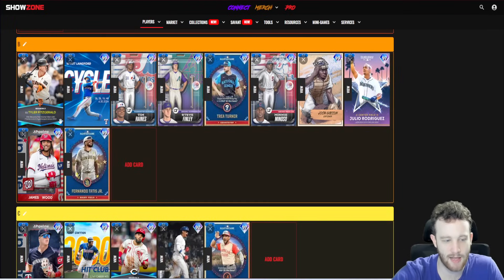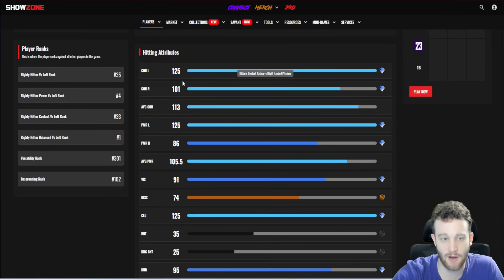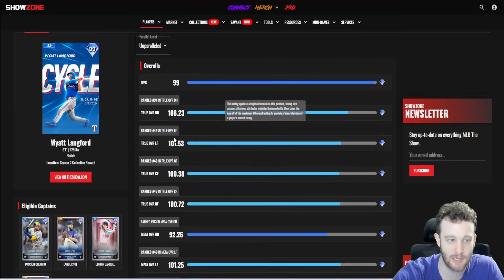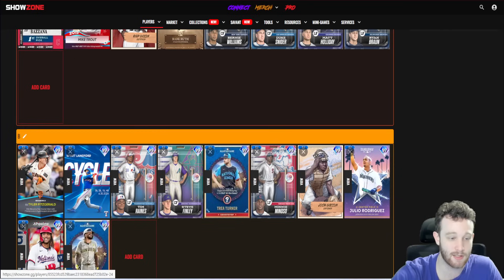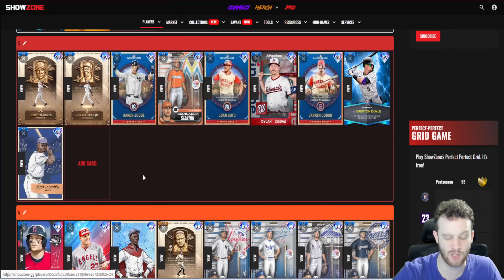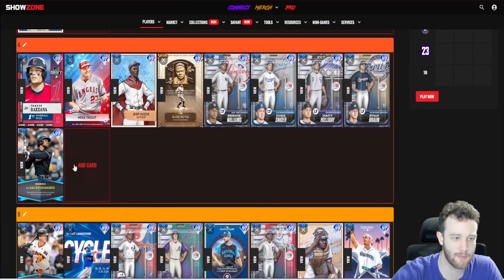Wyatt Langford is actually closer to Tyler Fitzgerald than Walker Jenkins. When this card came out he was statistically a god — and he's still very good statistically: 125/101 contact, 125/86 power. The power right is kind of a red flag. He has maxed-out clutch, decent fielding, 81 reaction, and 99 speed — primary left field which is probably where you want him. But personally I think his swing is god-awful. If you can make it work, statistically he has an argument for A tier or even S tier as a left fielder, but I'm on the complete opposite side of that.